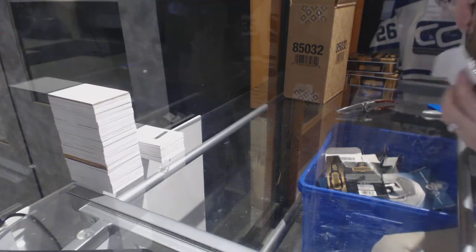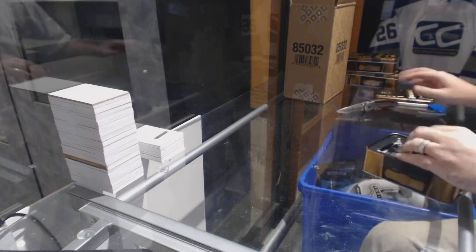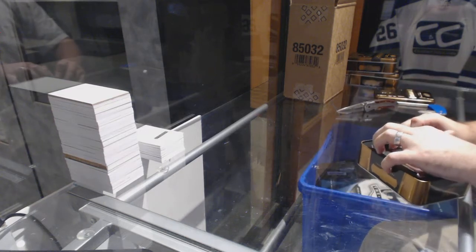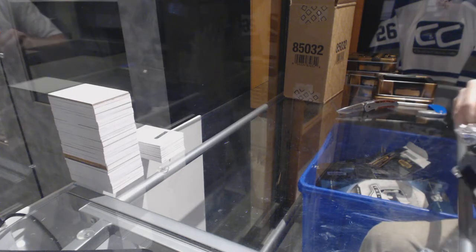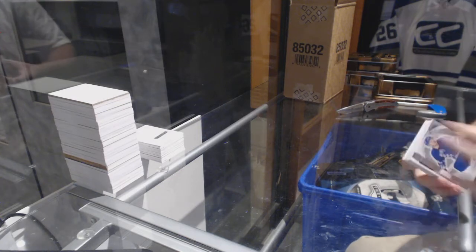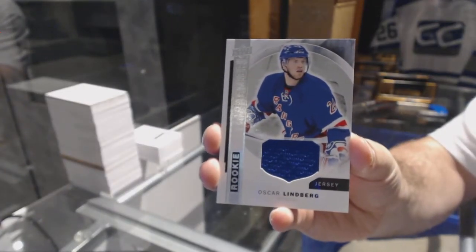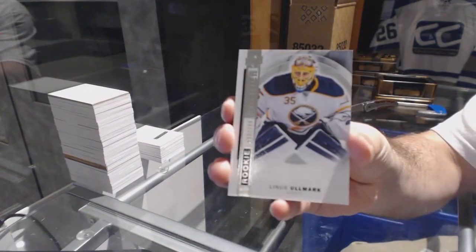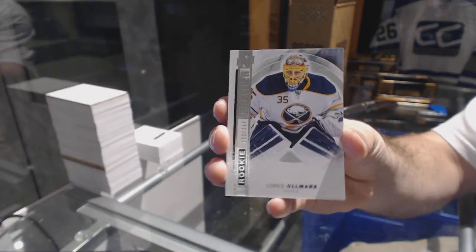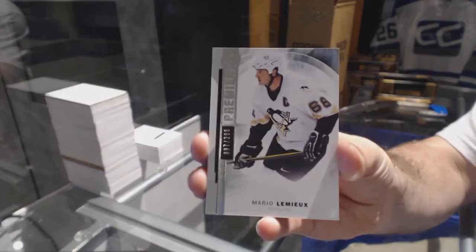I wasn't very thrilled with the two redemptions originally. Are you talking about the McDavid auto tins? I think we've seen three. For the Rangers, rookie jersey Oscar Lindbergh. For the Buffalo Sabres, Linus Ullmark. For the Pittsburgh Penguins, /299, Mario Lemieux.